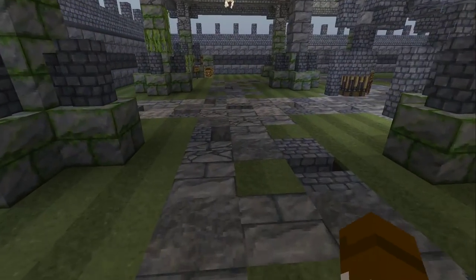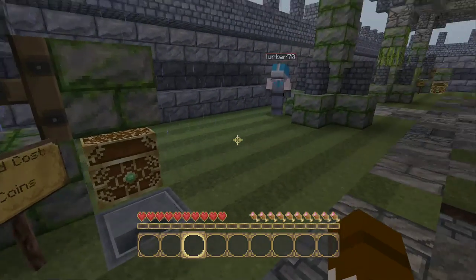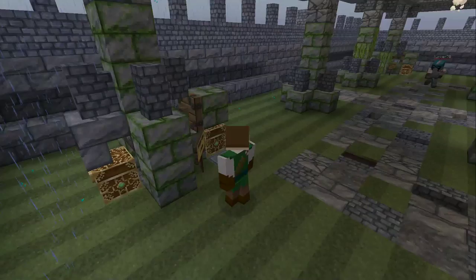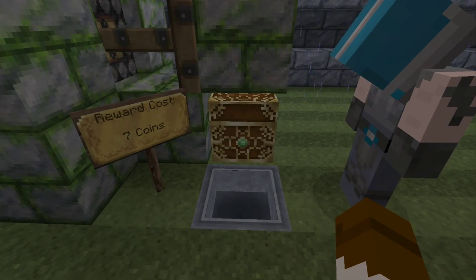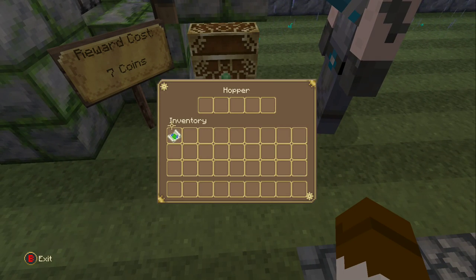That worked! Then you can put it in the hopper here — it'll open this chest. There's seven right here. You can open the chest. You just drop the coins, and then it hoppers them up there.